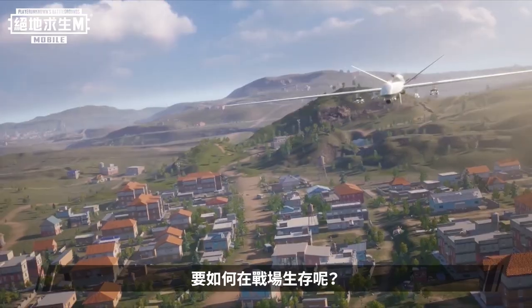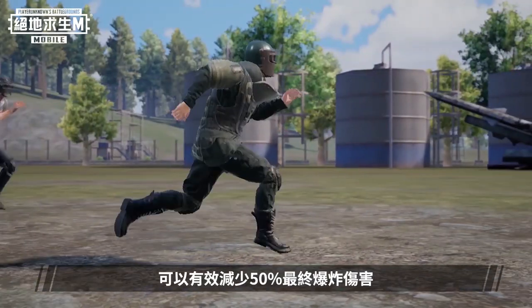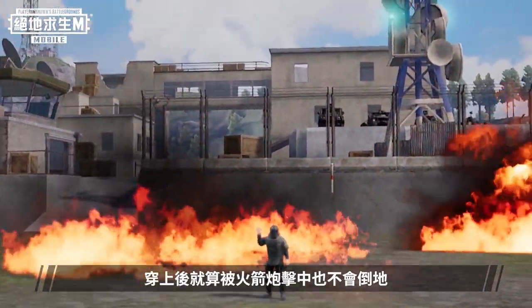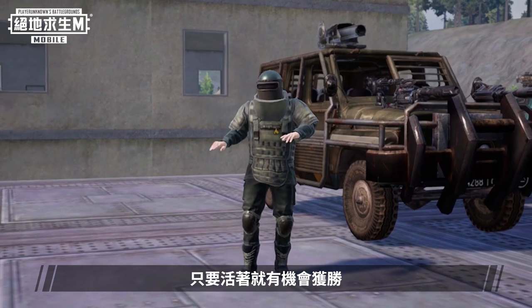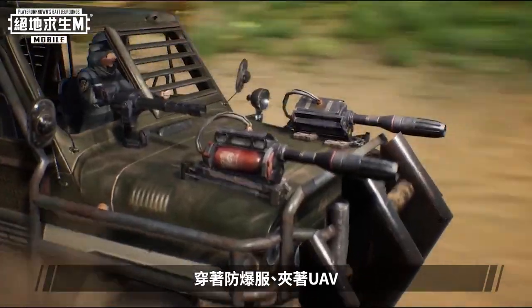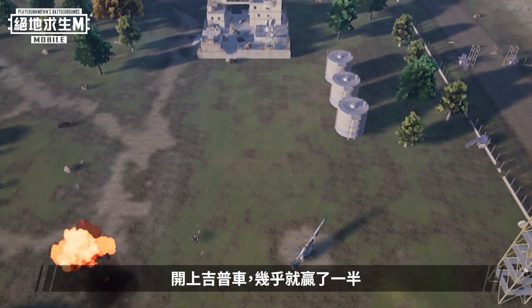But if these weapons and vehicles are used against you, how will you survive? Put on your bomb suit. It looks like a ghillie suit, and it can absorb the full force of a rocket launcher — you can even survive a rocket launcher hit while wearing this. And as long as you're alive, you have a chance at victory. By riding around in a UAZ with a bomb suit and a UAV, you will already win half the battle.